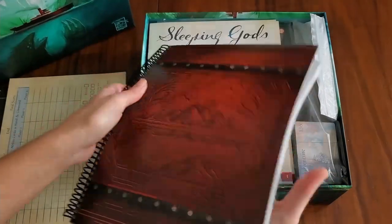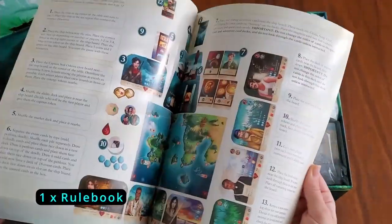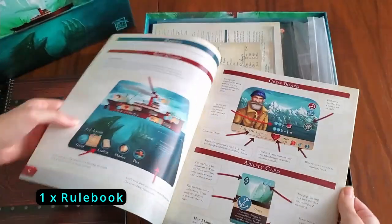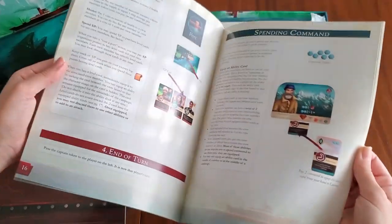This is the storybook — I'm not going to show you anything that's spoilers, so just a quick flip through all of these chunky pages. Now our rulebook — I'll show you everything: it goes through setup and basically all the things for a player's turn.